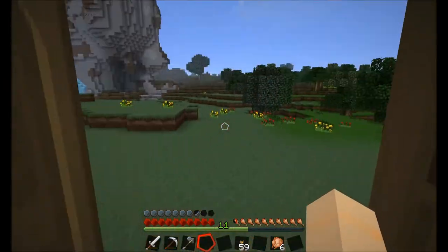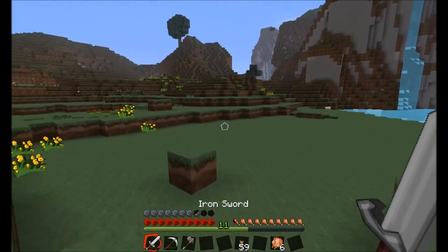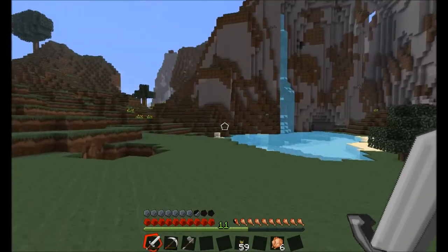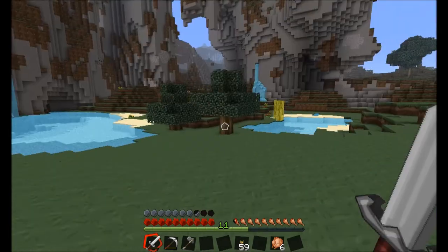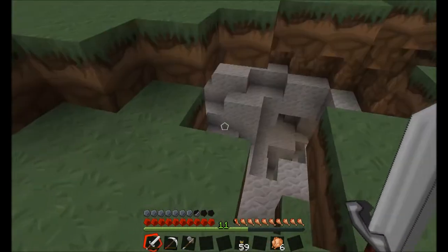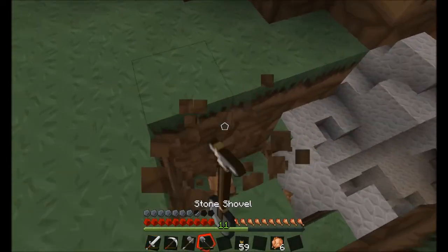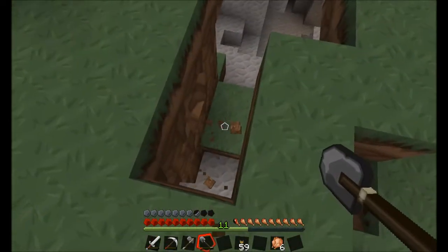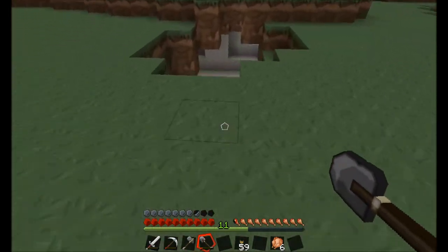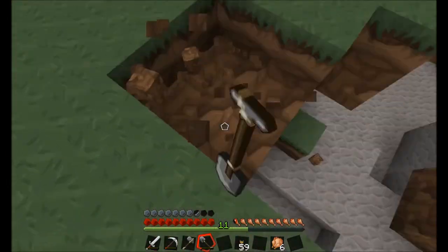I can make signs for these chests later so they're all marked and labeled. I want to continue checking out these caves. I'm just surprised we haven't left this general area - we just haven't needed to. This place is massive. An entire cave system is just right here. Let me go ahead and build a nice ramp. I see you creeper, you're not fooling anybody.